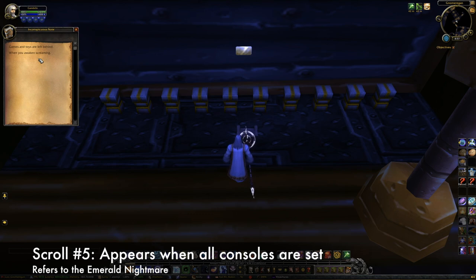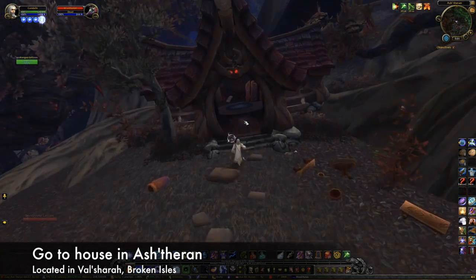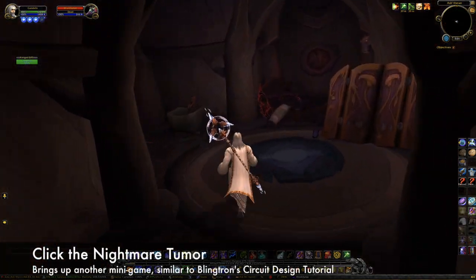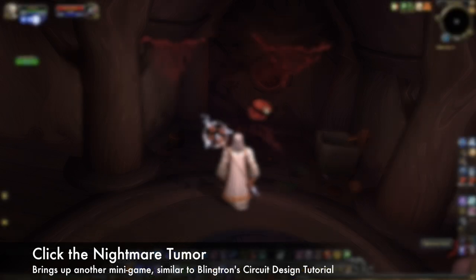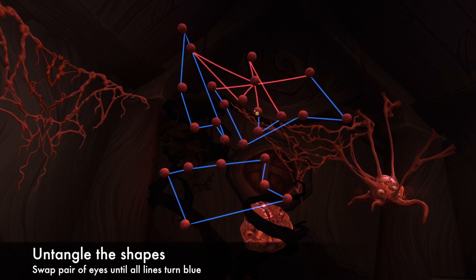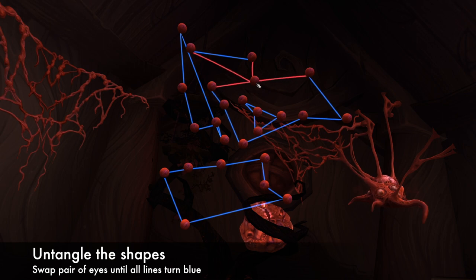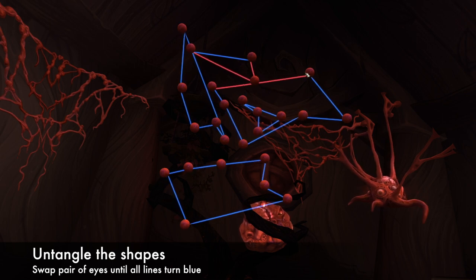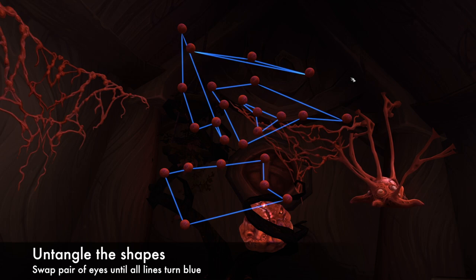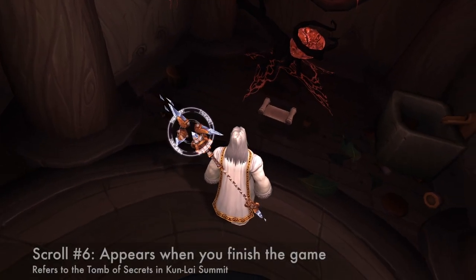This is a reference to the Emerald Nightmare, so our next stop is Val'sharah. In the eastern part of the zone, in a house in Ashtaran, you'll find a Nightmare Tumor. Clicking it will bring up another minigame, this time similar to Blingtron's Circuit Design Tutorial. It consists of several shapes that are tangled, with the goal being to untangle them by swapping pairs of eyeballs. This puzzle is random each time, so there's no one solution — just keep swapping eyes until all the lines turn blue.